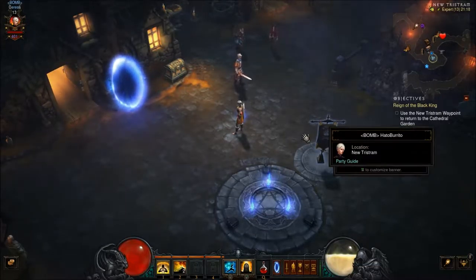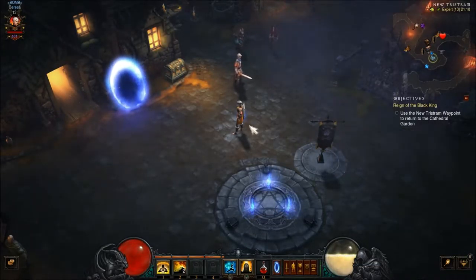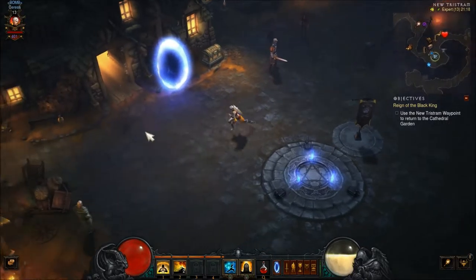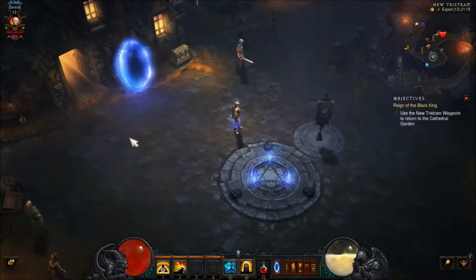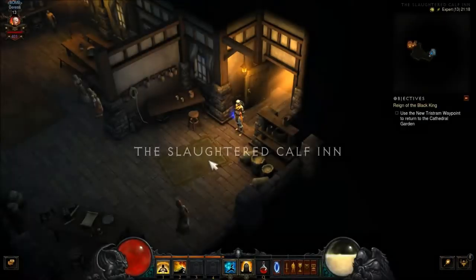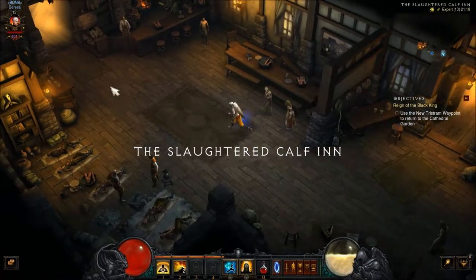Hey guys, welcome back. We are back here with Hatomo Burrito. We're on Part 7 of Diablo 3 Casual Playthrough. We've just been given the task to go kill the Skeleton King at the Cathedral. It's our first major quest of the game, and I'd say we're out of the tutorial zone now.